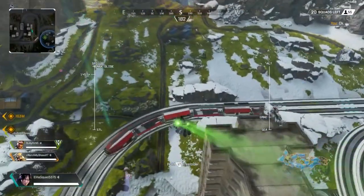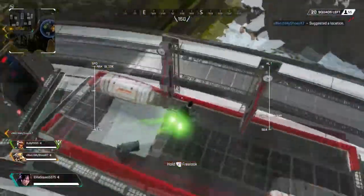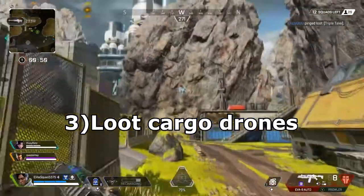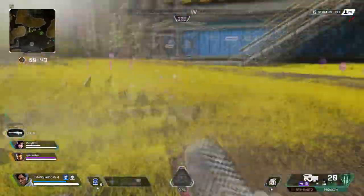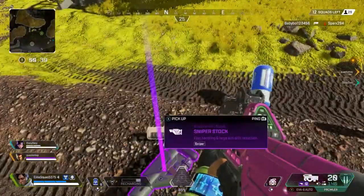Second, landing on the moving train — I suggest landing more towards the back since most people aim for the front. Third, there are cargo drones around the map, and the color they are when you shoot them down determines the tier of loot. Shoot one down when it turns gold and you'll get at least one gold-tier item.